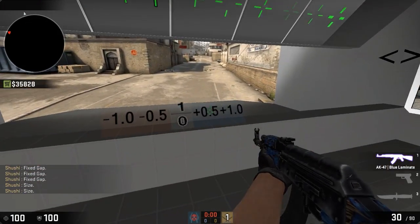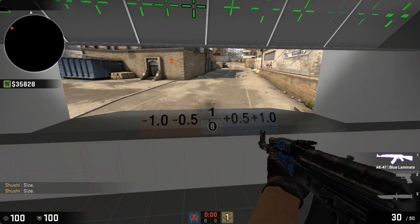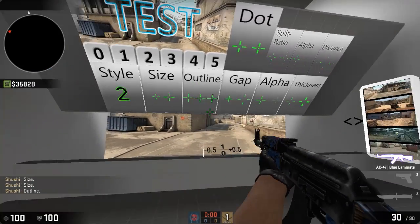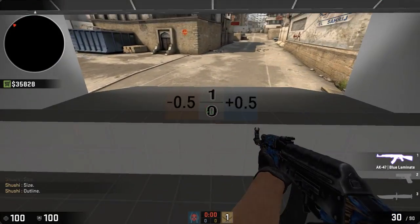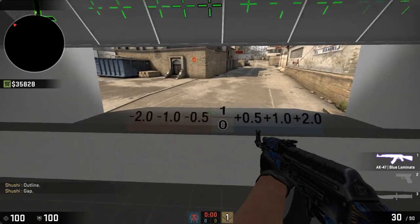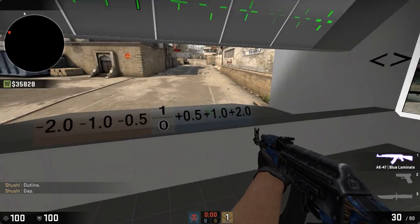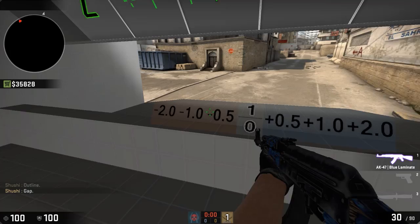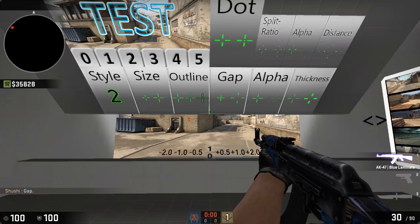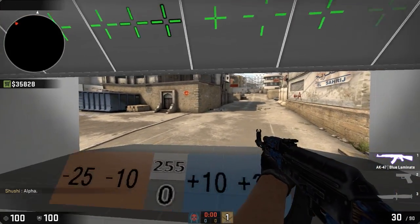This is a completely different style of course. You can adjust the size — you want it bigger, go here and make it bigger; you want it smaller, I like mine kind of in the middle. Outline is basically just on or off — here's off, and here's on. Gap is how far the pieces of the crosshair are from each other — I like to keep quite a close gap personally.